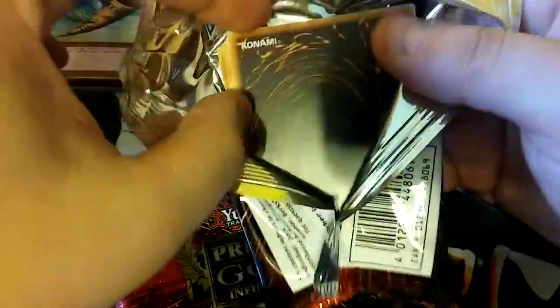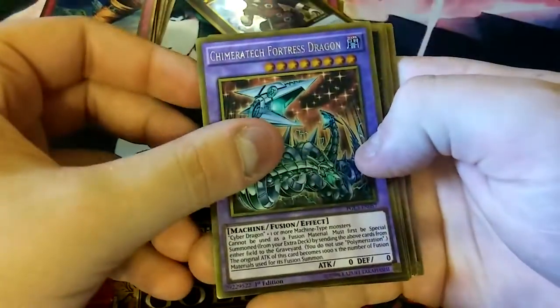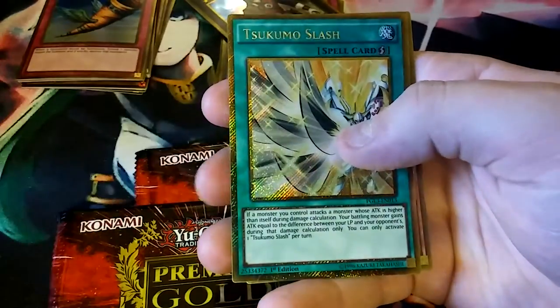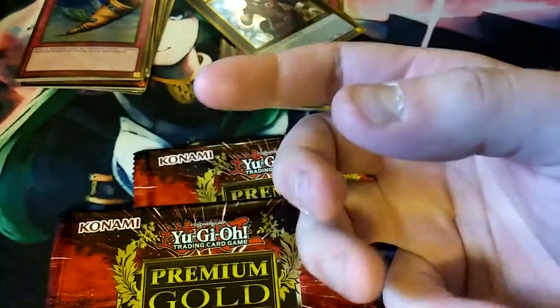She wanted one so she could have the whole set, because she pulled everything but a Dante. We have a Khimeratech Fortress Dragon. Another Dante — cool. Lightning Chidori. Sukuna Slash — I don't know how to pronounce that. And a Cosmo Goodwitch. Two Dantes, whatever. See if we can pull a prize card out of this box.